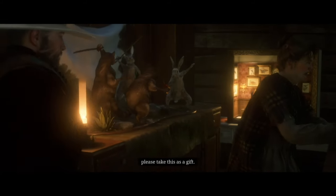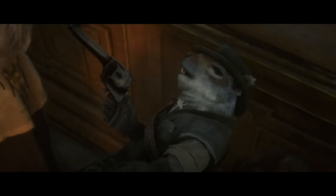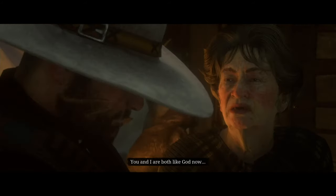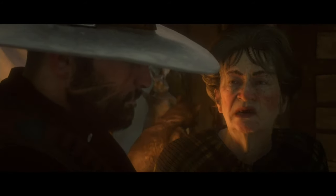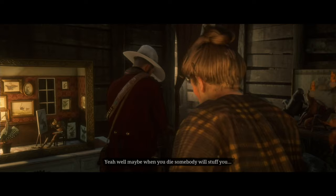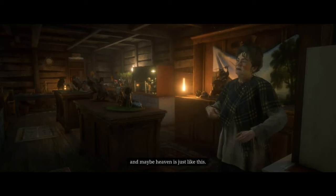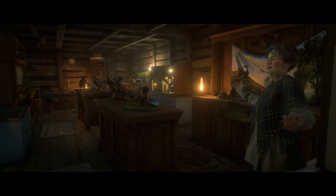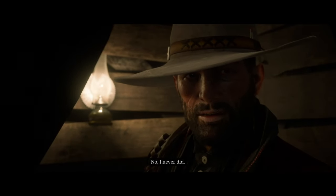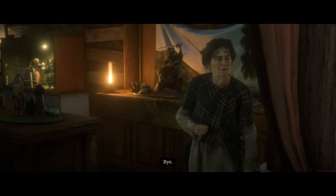Mrs. Hobbs: 'Oh, here — please take this as a gift, because after all, we did this together. You and I are both like God now, in a way.' John: 'Thanks. I should get going.' Mrs. Hobbs: 'Well, maybe when you die, somebody will stuff you. And maybe heaven is just like this. Did you ever think of that, dearie?' John: 'No. I never did.' Mrs. Hobbs: 'Be well.' John: 'Bye.' Mrs. Hobbs: 'Bye.'